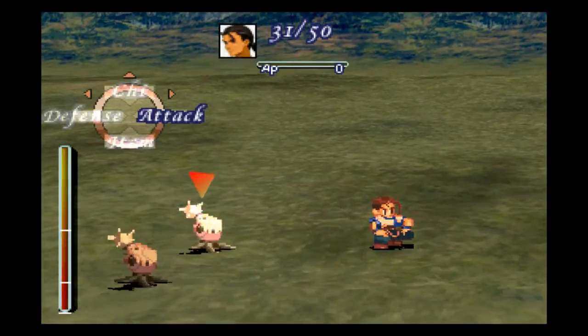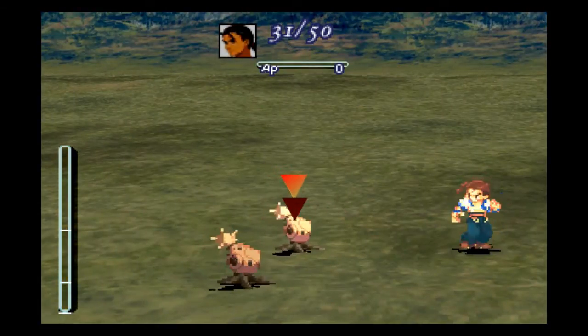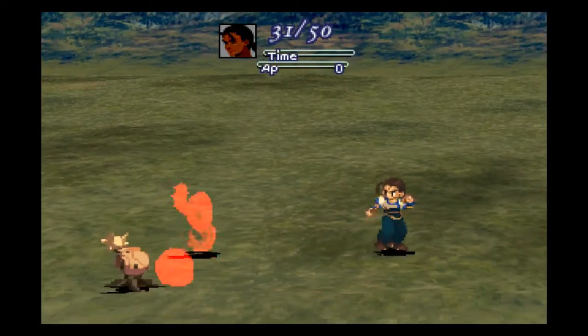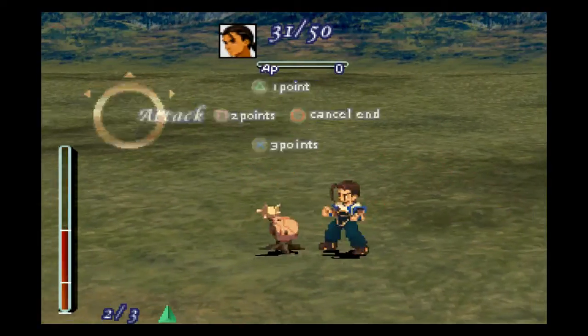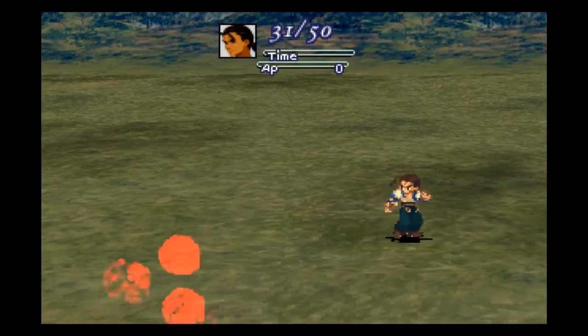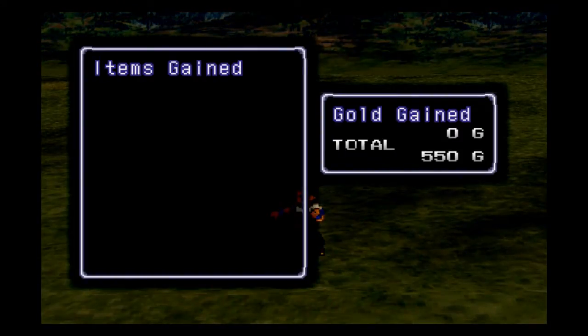The easiest way to learn all the death blows is just to spam the triangle button when you attack. Here's some enemies I want to show you guys. Let's go ahead and show off the guided shot on this guy — it does kill him. Nice. But to be fair, these guys suck. They die when I do a regular attack too. I get four experience for that, no items, no gold.